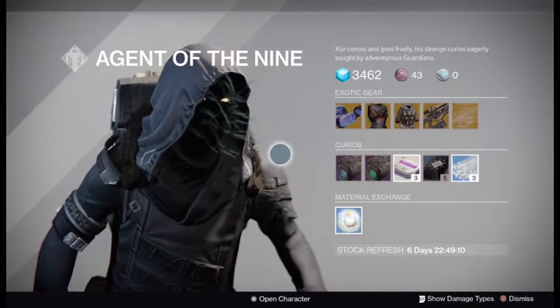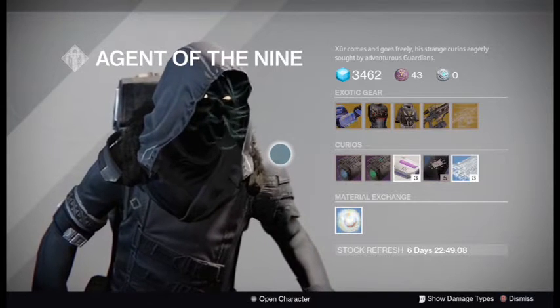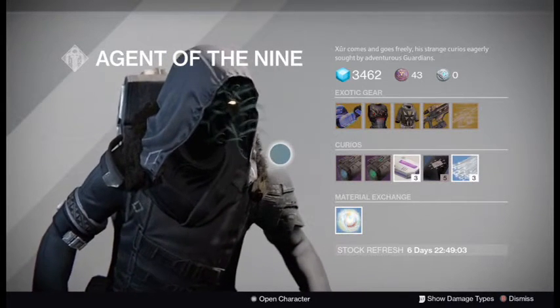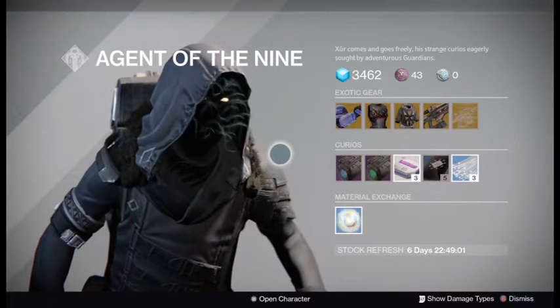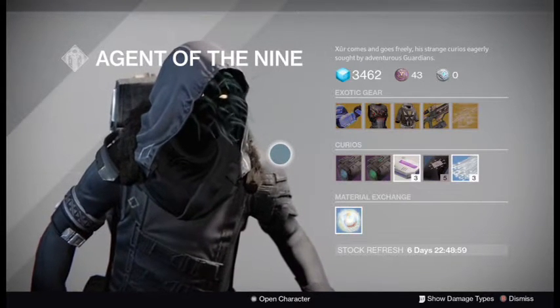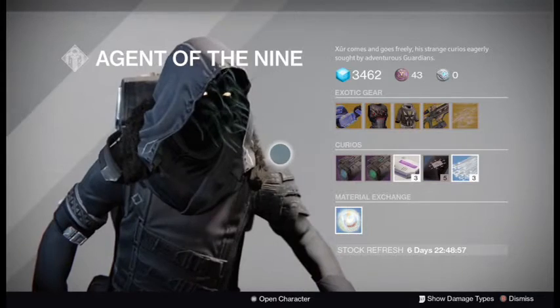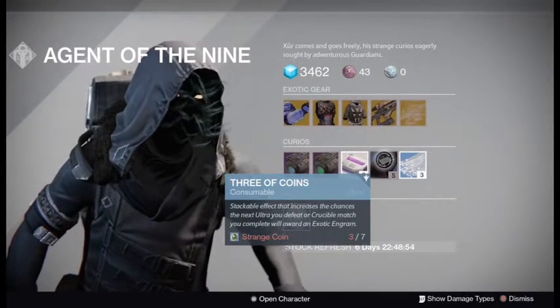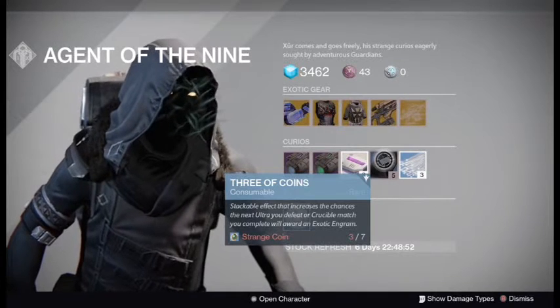What would be the best thing that most people can do from Xur to prepare themselves for Rise of Iron release on Tuesday? What I would recommend is probably farming some exotic engrams.